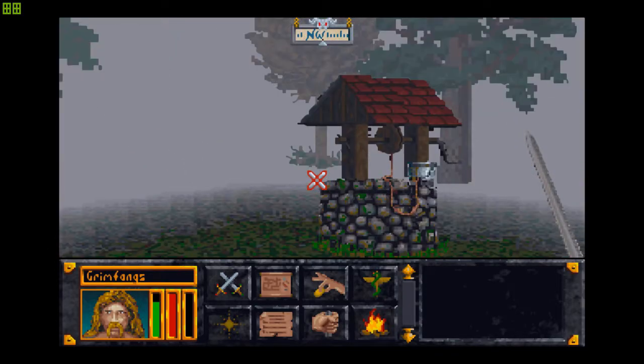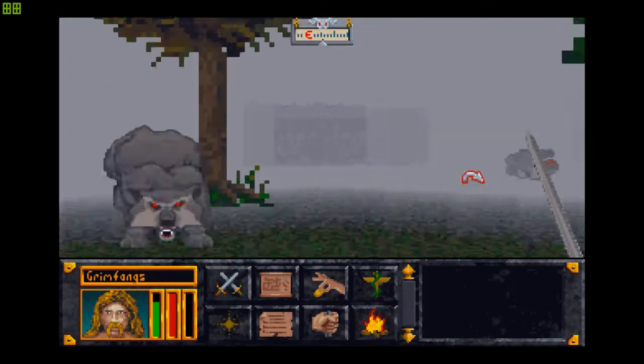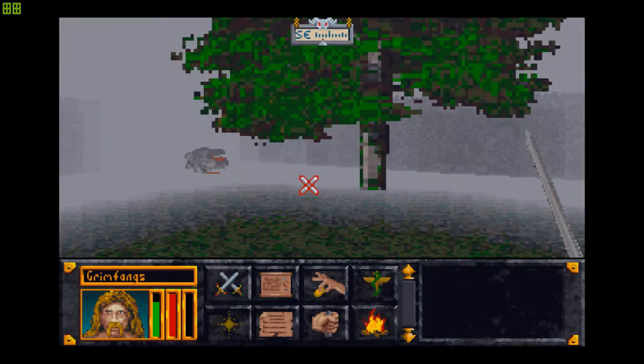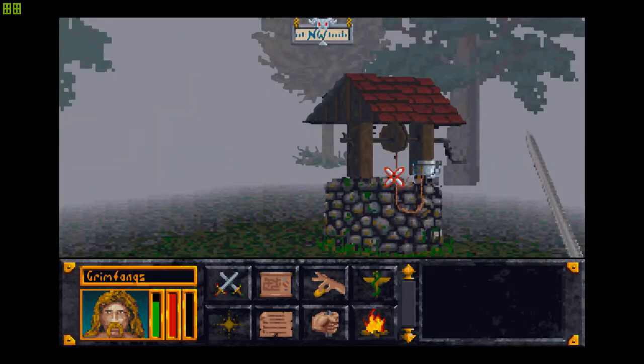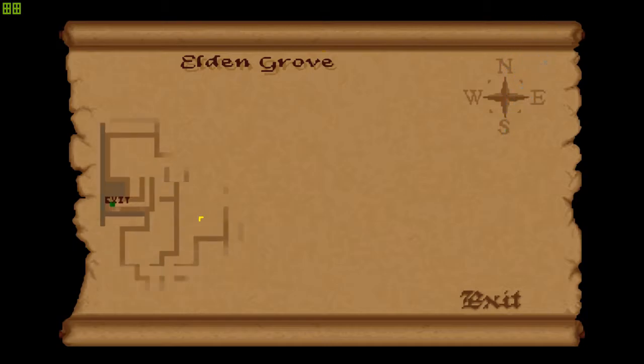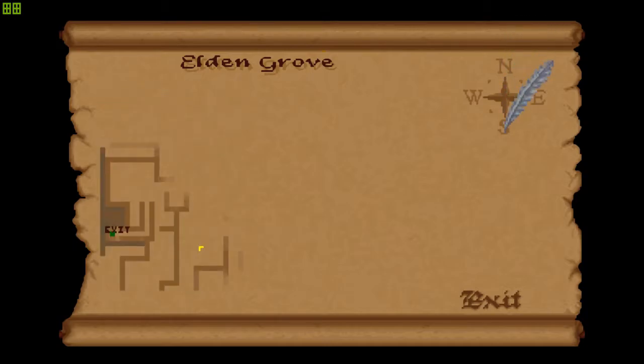Wolf has nothing usable. Didn't hurt to check though. Where do you guys just keep coming out from? I really need to keep referring to my map just because of the way this place has been designed. It looks like it is quite vast and expansive — and it is, to a degree.